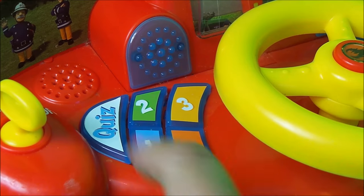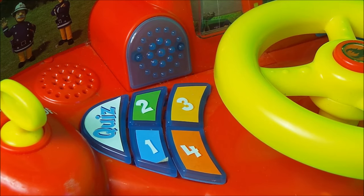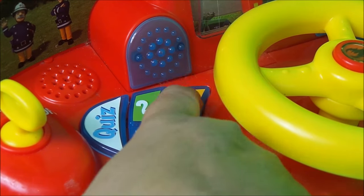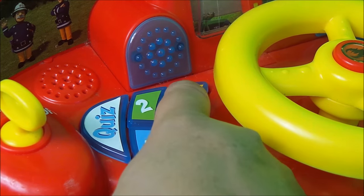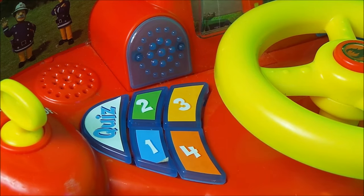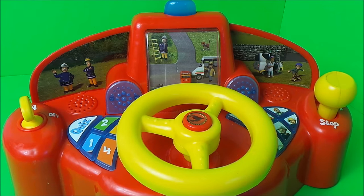So let's try the quiz. Press on the yellow key. Yellow. Great. Blue. Green. Yellow. Orange. One. Two. Three. Four. Who is next to another? That's Station Officer Steele. Station Officer Steele. Perfect.